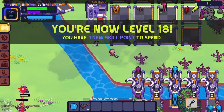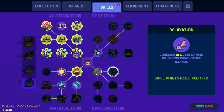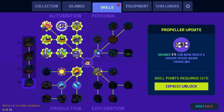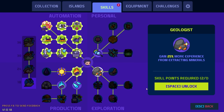Looking at skills — twig trees can now be found, twig bushes now drop 30 more twigs, gain 25% more experience from extracting materials. And I have three skill points — holy moly! Propeller drones can now reach a higher speed when traveling — oh, instead of walking drones they become flying drones! Let's unlock that.